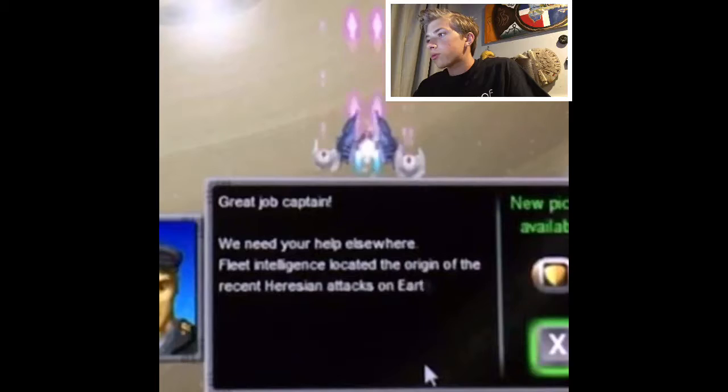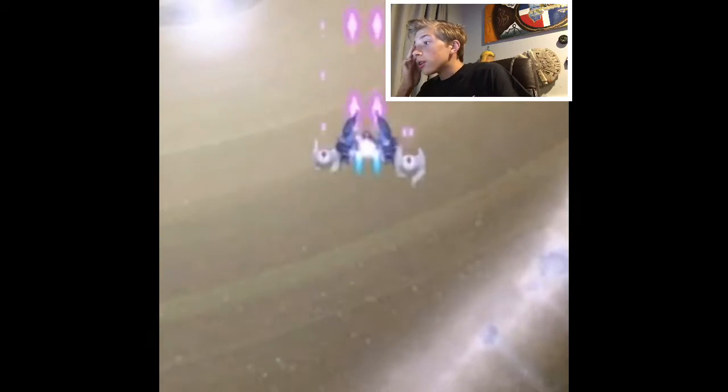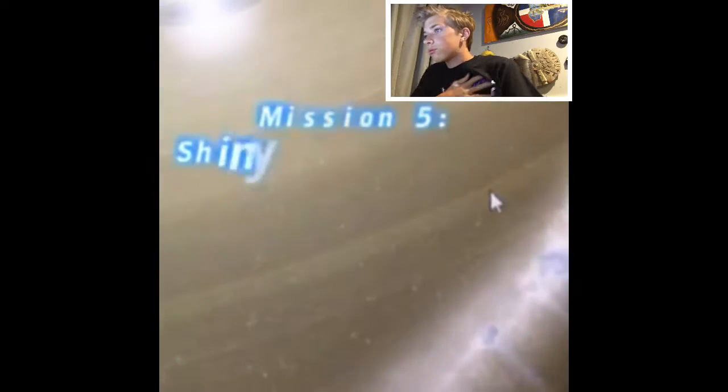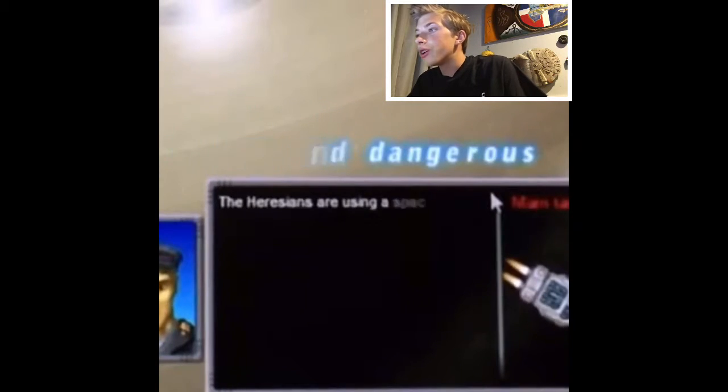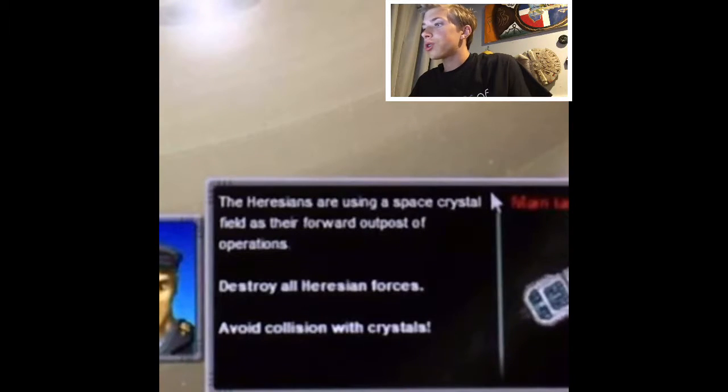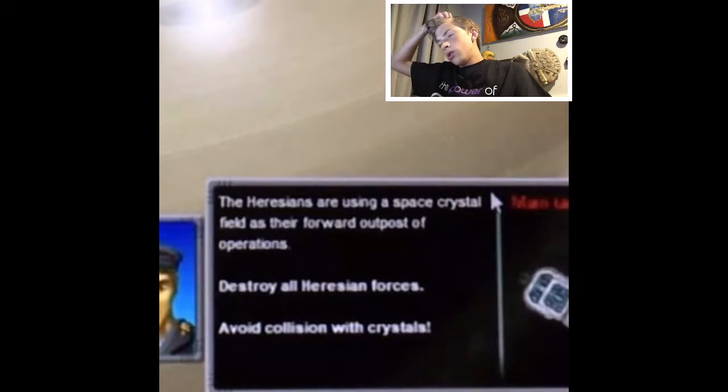Let's go to mission five. We need your help elsewhere — we need intelligence to locate the origin of the recent Horatian attacks on Earth. There's an attack on Earth. Let's go to an upgrade, level two — take all the upgrades we can get. Shiny and Dangerous: The Horatians are using a space crystal field as their forward outpost of operation. Destroy all Horatian forces. Avoid collisions with crystals.